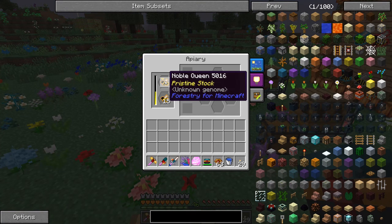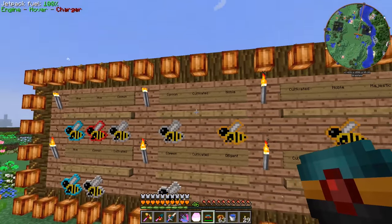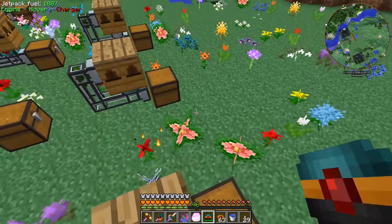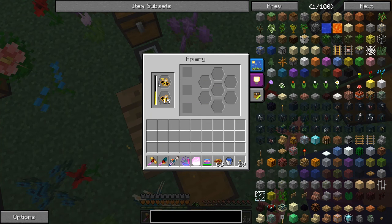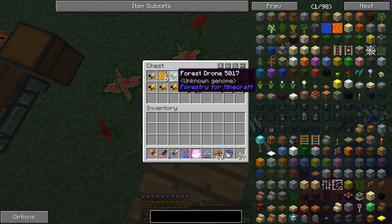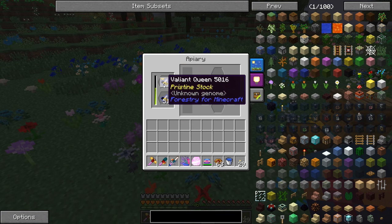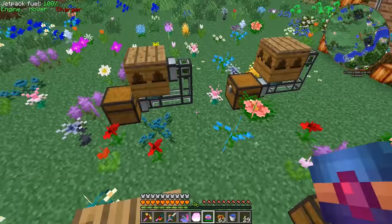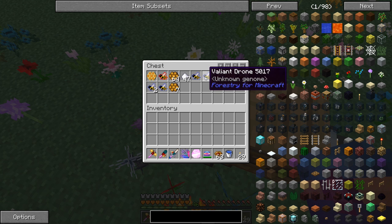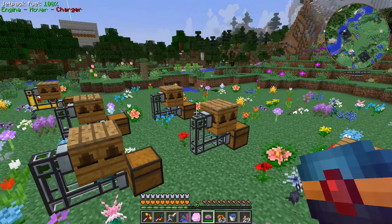I just put them in the hives and walked away. I didn't do anything with these things. So we got meadows growing here, another meadows here, forest — this one is ignoble by the way. This one says pristine, this one says ignoble. The ignoble bees are supposed to degrade over time and the princess will eventually die off, but I don't think that option is turned on in this mod pack. And if we look at the board, in order to get a noble bee we needed to do the common and the cultivated — but I never did any of that. This bee was already crossbred with another one and turned into that on its very own.